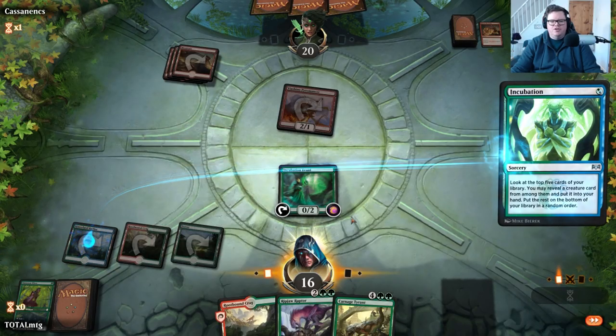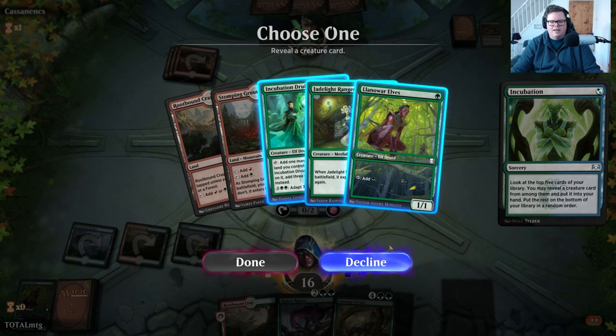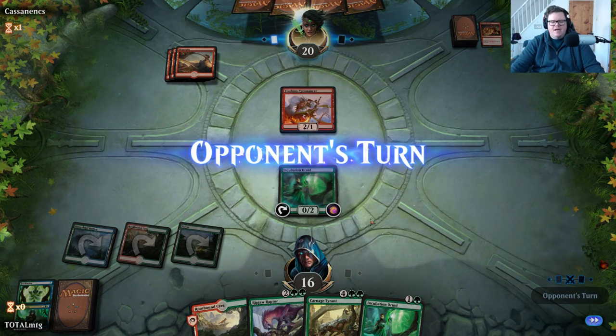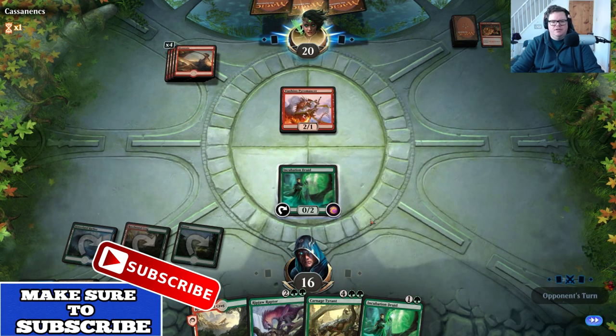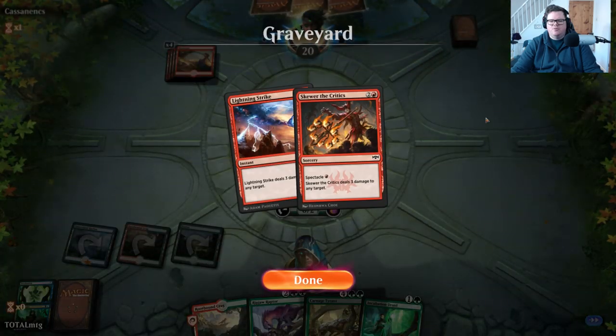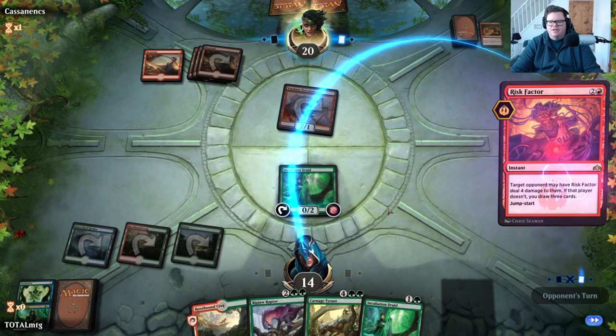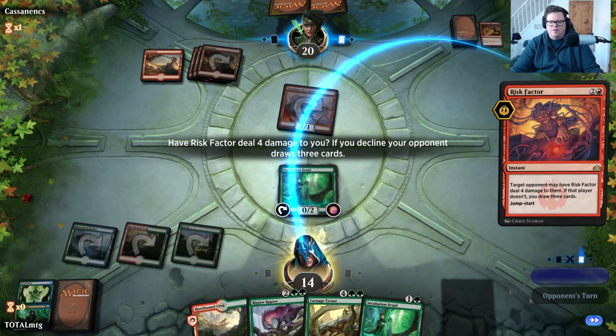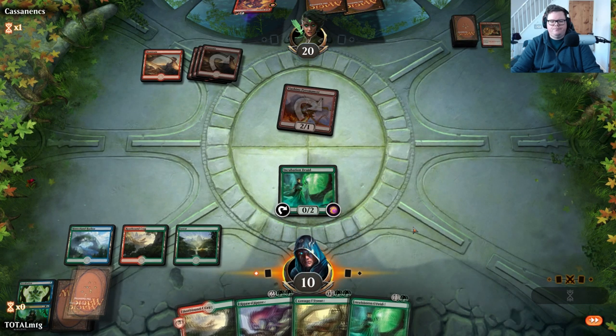Do they have a Skewer? Yep, as if by magic. Oh they took my Llanowar — that's just darn right dirty. Let's play the Druid. Play Incubation, land, Jadelight, play another land, get Raptor. We could play another Druid because we want to ramp — we really need to get the Carnage Tyrant down. I'm going to take the Incubation Druid past turn; either way we're going to get Ripjaw Raptor down next turn.